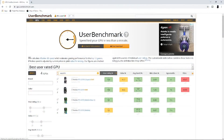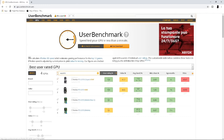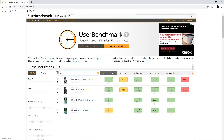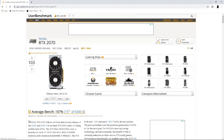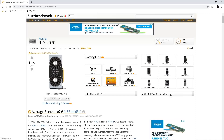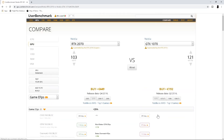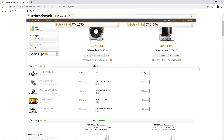For example, let's take the GPU. You need to set my GPU here — so RTX 2070 — and here you need to set your GPU, for example a GTX 1070. Now you can see the difference in price and performance between my GPU and yours, so you can get an idea of what performance you have with your actual hardware and decide if you need to upgrade or not.